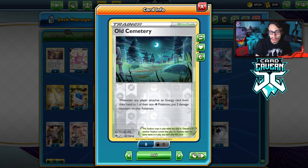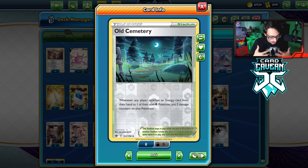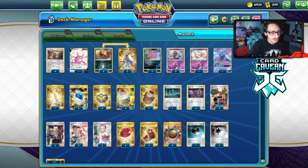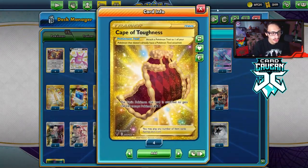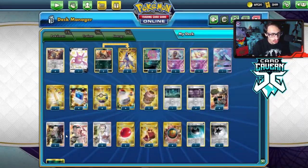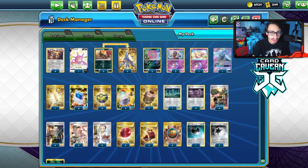Sometimes we can go Spike Mouth and Old Cemetery in the same turn, putting an extra four damage counters on. Then we have Bruno and Researches. I have two Balloons for pivots, four Capes, four Single Strike Energies, one Hiding Dark for Spiritomb and Houndoom, two Powerful Energy for Tauros, and two Basic Dark Energy also for Spiritomb. That's the list I'm playing.